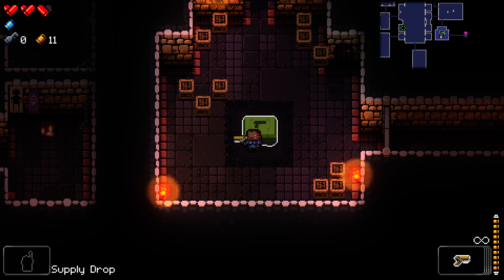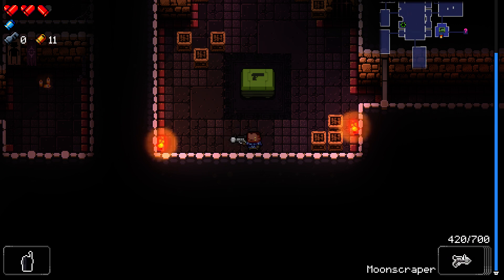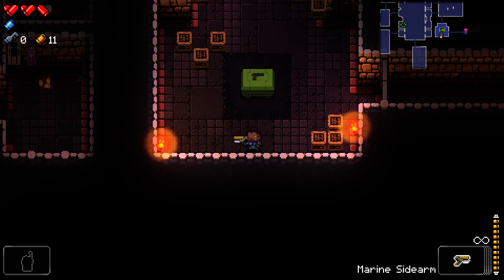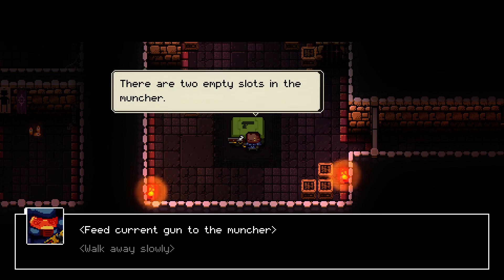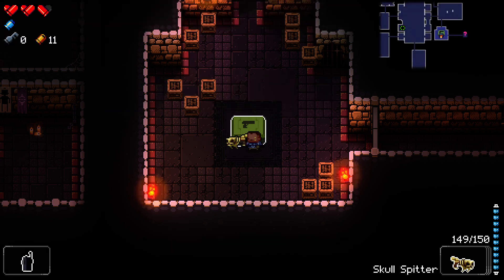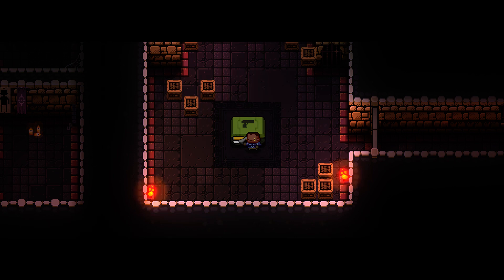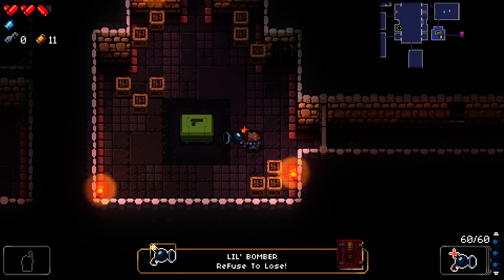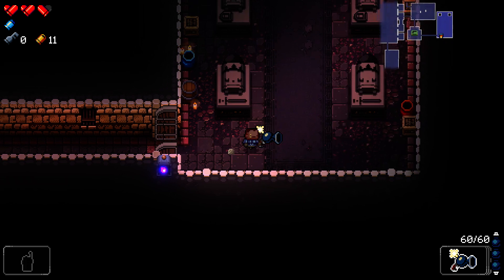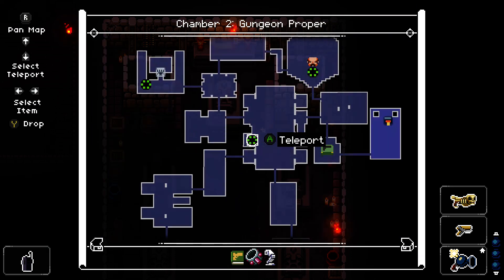The muncher doesn't want that gun. This thing will accept guns we don't want and give us a different gun. I'm kind of tempted to give it the dueling pistol and the moon scraper — I think we need to give it two. I can never resist the allure of a mystery gun. It could be anything — it could even be a moon scraper. What it is, is a little bomber: 60 ammo, I imagine this shoots bombs. This is a room with an altar in it which I do not understand the significance of — I assume I'll find out at some point.